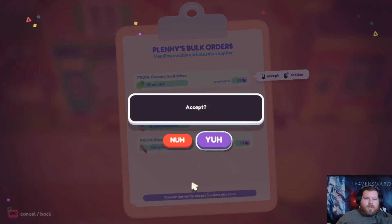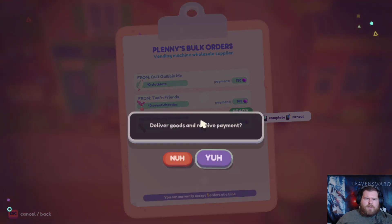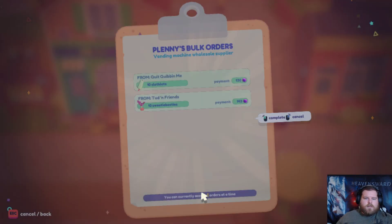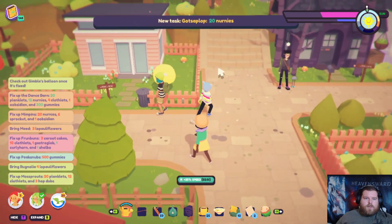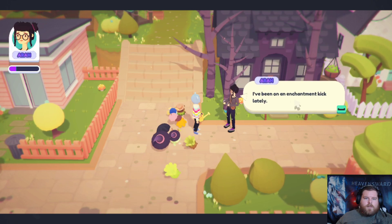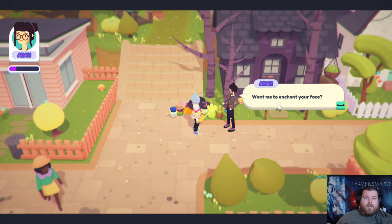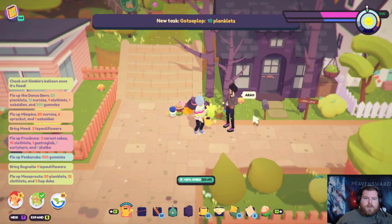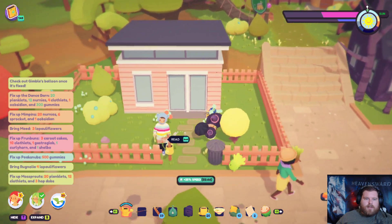Nernies, which I always have plenty of. And planklets, which I might have enough of. Nice. Not perfect, but it works. I've been on an enchantment kick lately. Want me to enchant your face? Maybe another time — depends what you mean by enchant my face, honestly.